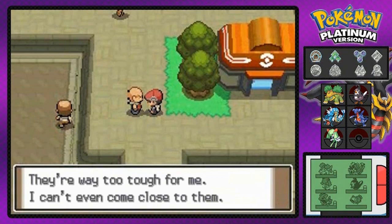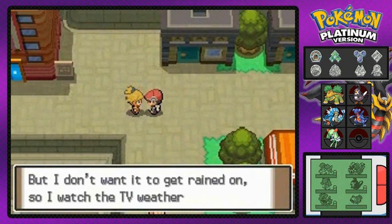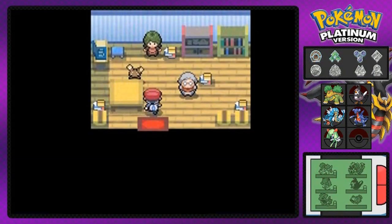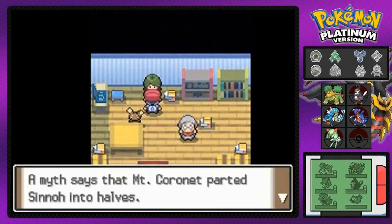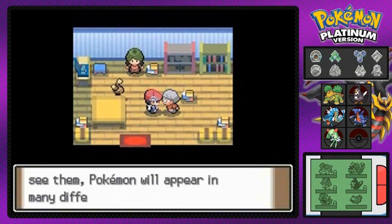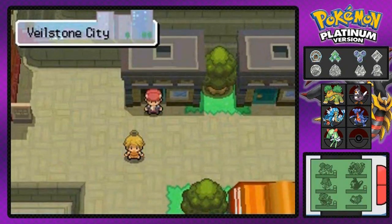These people are talking about the Gym Leader here. Apparently, she is tough — she doesn't wear shoes, she likes to fight, and this girl likes parasols and all that stuff. So it must mean one thing: the Gym Leader here is a fighting-type Gym Leader. And these people are also talking about the Shellos, the Pokemon that come in different forms in different parts of the region.